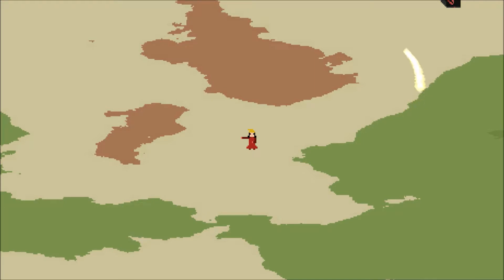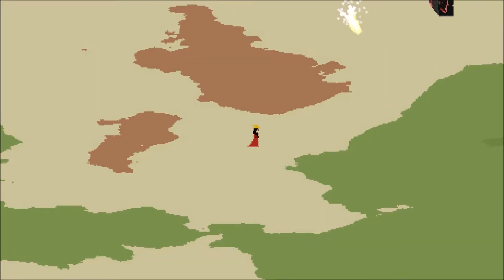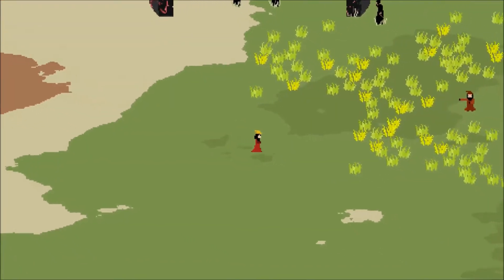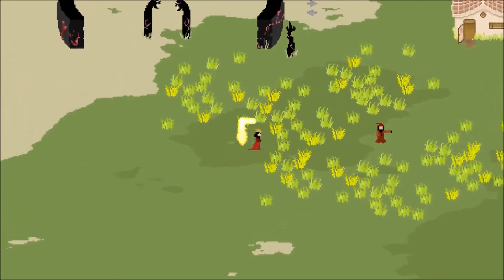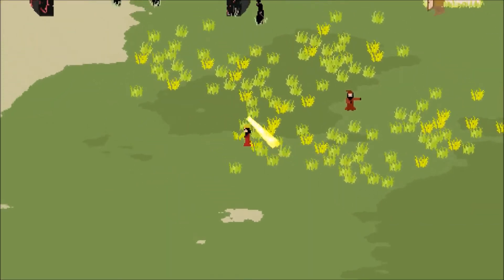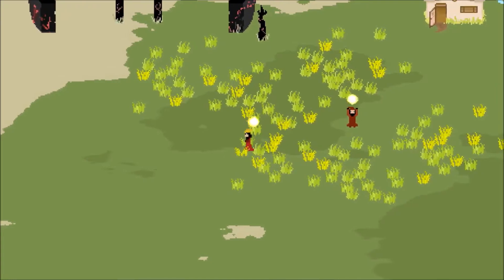With friends especially, it's a lot of fun — some really interesting gameplay comes out of that. I'm going to show you what it's like to fight a bot. They're pretty smart, but not as smart as a real person. They've got to dodge spells and try to cast spells at me at the same time, so they've got to balance those two things, which is pretty tricky.